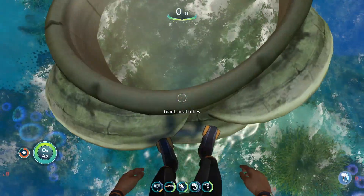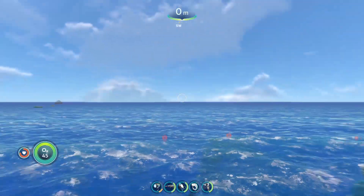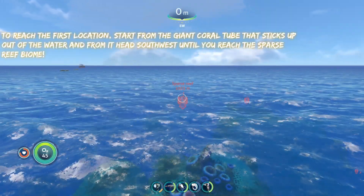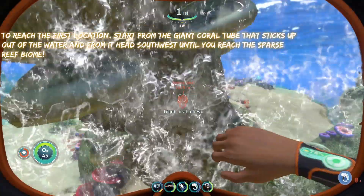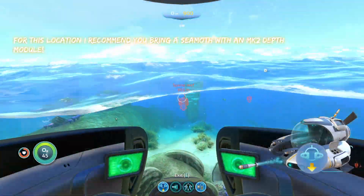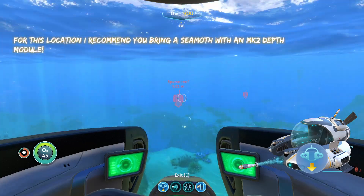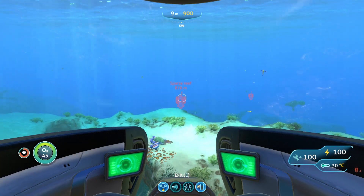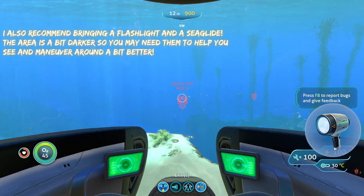To reach the first location, we're going to start from the giant flow tube sixth up out of the water and head southwest until we reach the Sparse Reef. Going here you're going to want to bring a Seamoth with a Mark II depth module at the very least, because you are going to be going into a cave area and the cave is a little bit deep. You'll also want a flashlight and a Sea Glide.